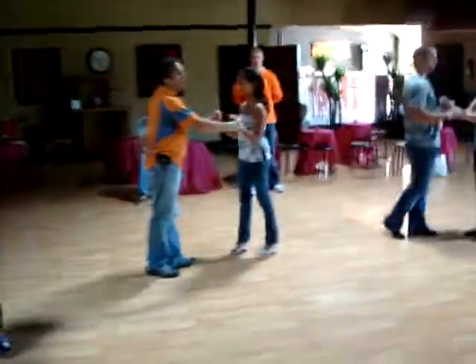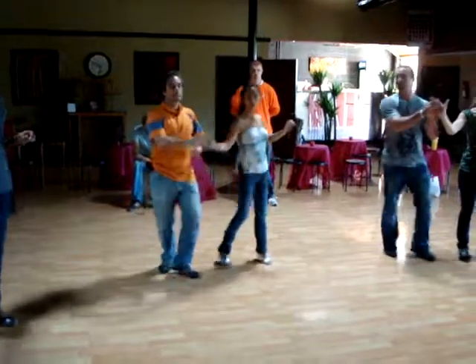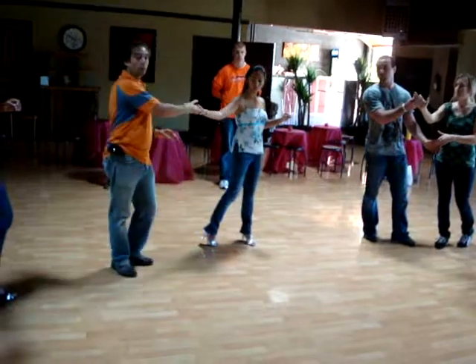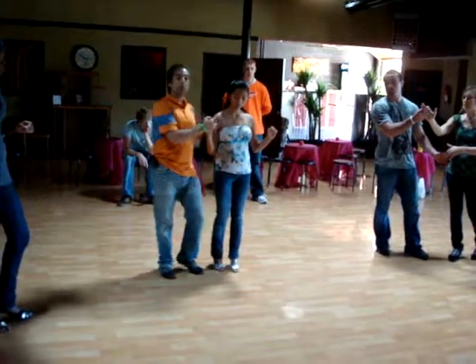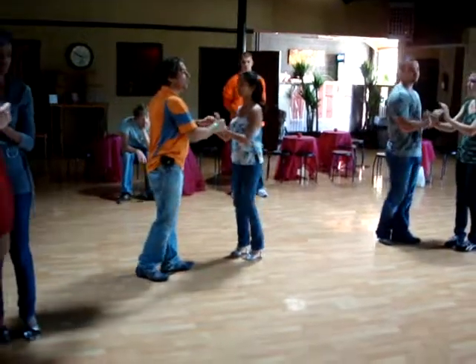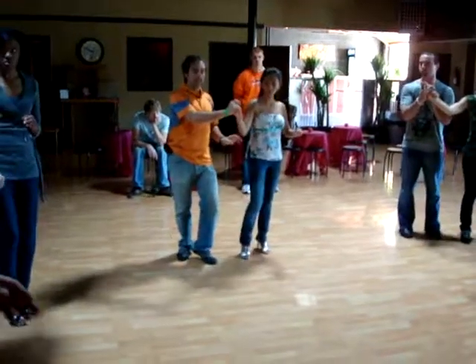Let's get into that. On we go — 5, 6, 7, 8. Now, the distance — we don't want to be too far away, so I want to be close. To do that, I control it from here. One more time — on we go: 5, 6, 7, 8. 1, 2, 3. 5, 6, 7, 8.